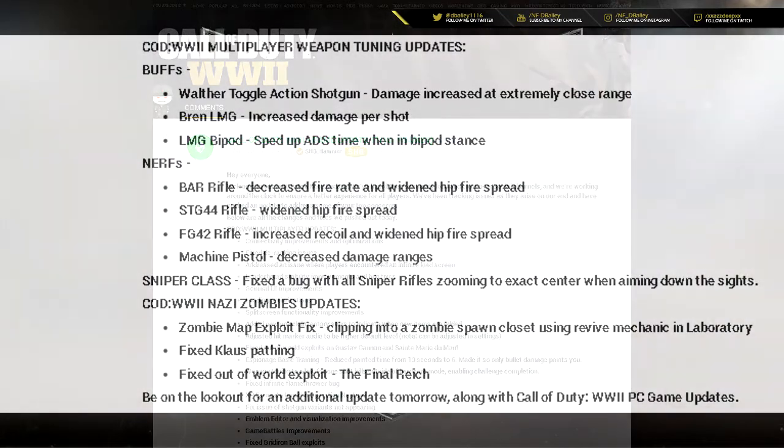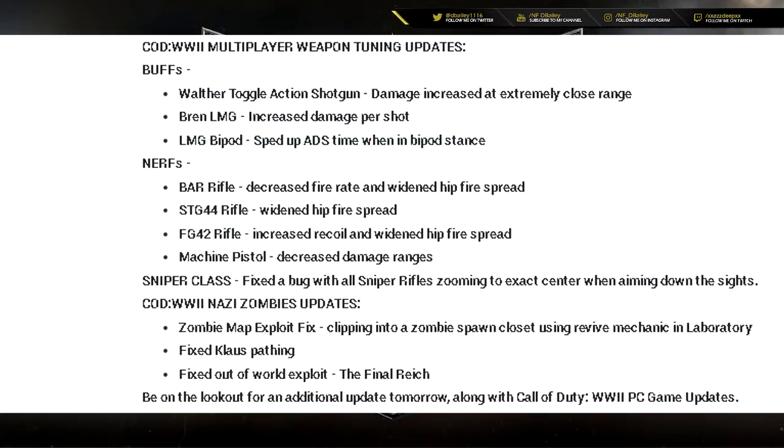Now the big one for multiplayer — weapon buffs and nerfs. We knew a lot of this was coming. The buffs are: the Walter toggle action shotgun got a damage increase at extremely close range; the Bren LMG received increased damage per shot; and the LMG bipod got a sped-up aim-down-sight time when in bipod stance.